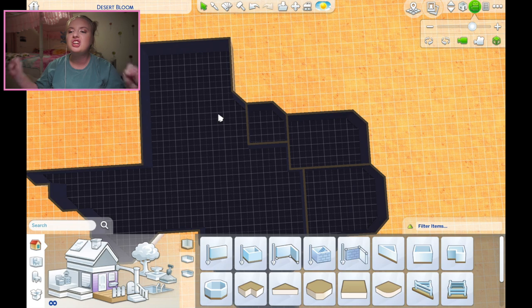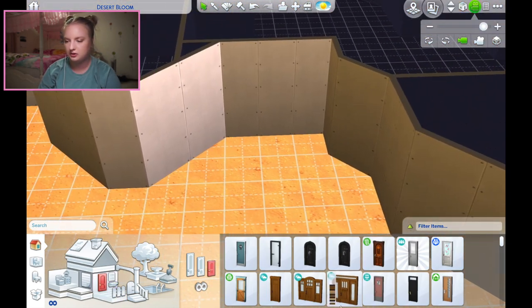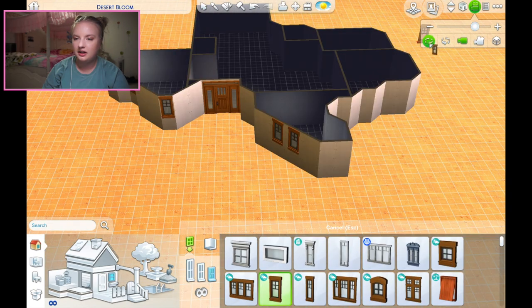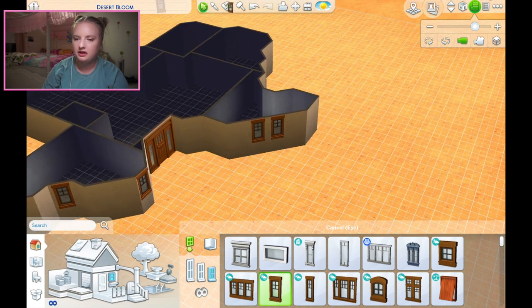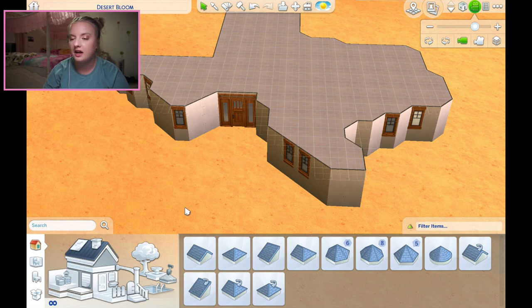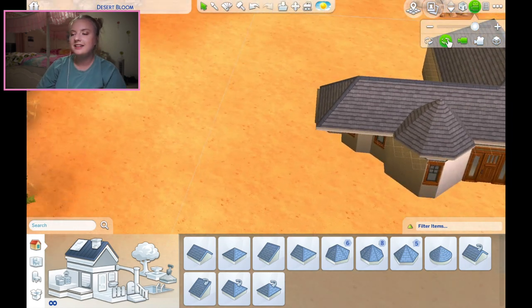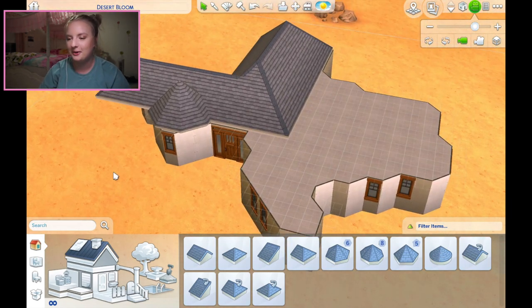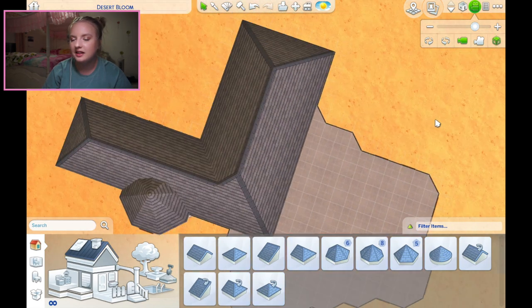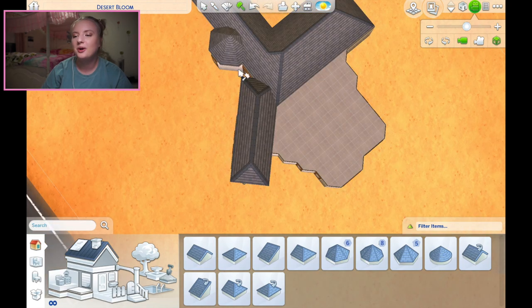This can be a gigantic kitchen - this is a huge house, so we'll do like a huge chef's kitchen. Let's look for a three-wide door; the Seasons ones are obviously a go-to. Roofing - oh my god, I didn't even think of that. I am so bad at roofing anyway. But then it doesn't look like Texas anymore if there's a roof. Maybe there shouldn't be a roof because it won't look like Texas. We'll come back to the roofing later.